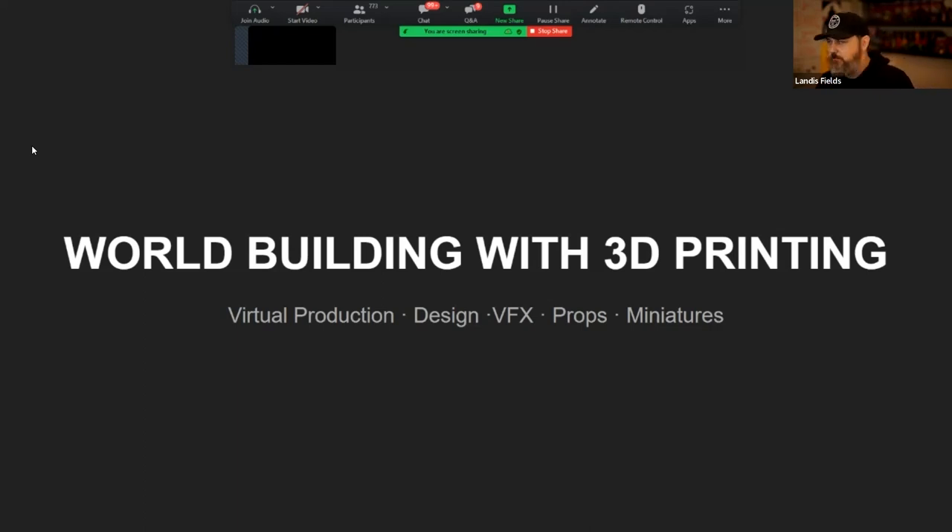I'm going to show you a couple things from virtual production — not just a pretty maquette, but how we use printing for planning shoots, making gear, figuring out maquette designs, visual effects stand-ins, lighting, and also props and miniatures, which is what people usually think of when they think of 3D printing. It all ties back to that theme of world building — using the right tool for the job.